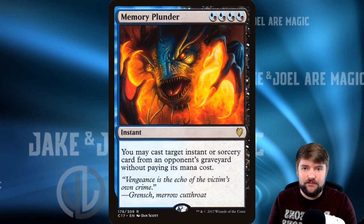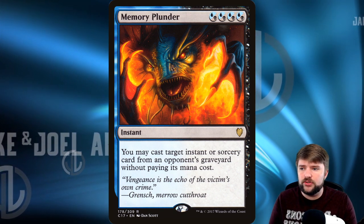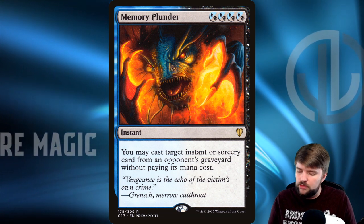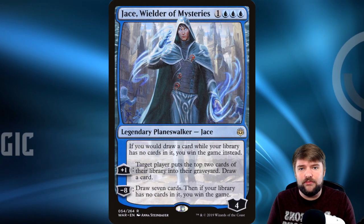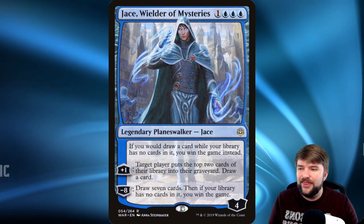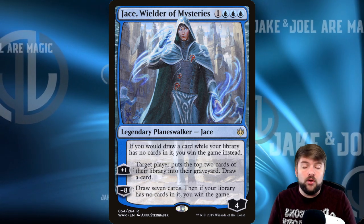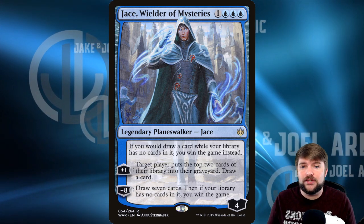We can also take advantage of non-creatures further, like Raxiel does. Memory Plunder lets you cast an instant or sorcery from an opponent's graveyard without paying its mana cost. There are a lot of effects like this, and I'd encourage you to find them for this build — since we're putting cards into the graveyard, we might as well use everyone's graveyards as essentially another hand. Now, if you're going to be milling yourself and lean really hard into that, I would also run Jace, Wielder of Mysteries. That passive is all we really care about: if you would draw a card while your library has no cards in it, you win the game instead. This can be a backup win condition or safety if the game goes long.